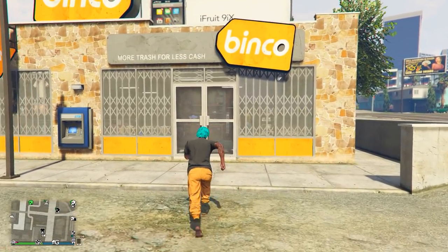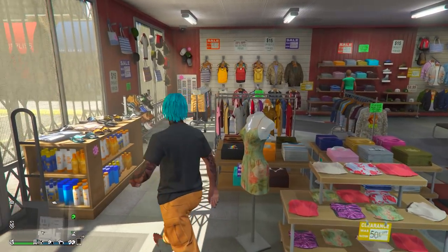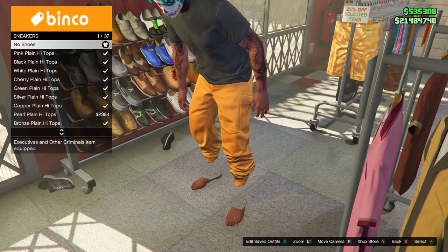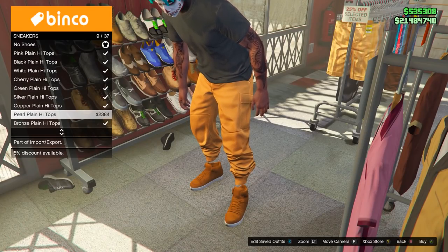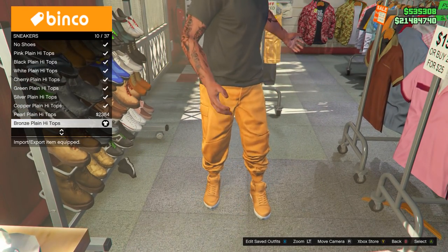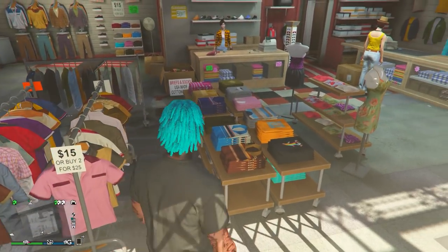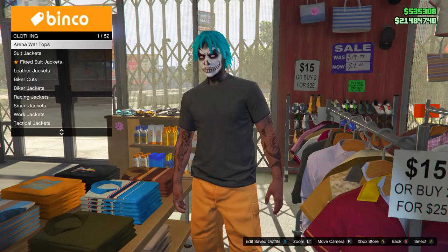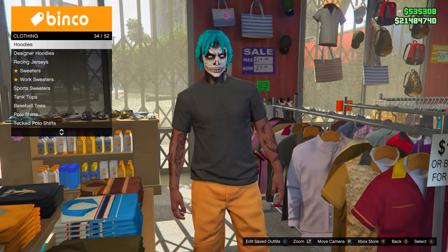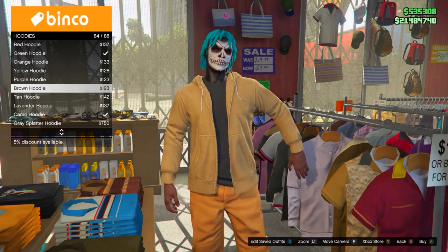Now let's make the outfit. It's quite simple and actually really similar to some of the previous outfits we've made. Come to a clothing store and make sure you have your orange joggers equipped. Head over to Shoes - you can equip any ones you want, but I'm going for the bronze plain high top sneakers. After you've equipped those, go on to Tops and from there go down to Hoodies.